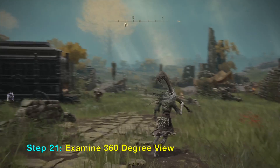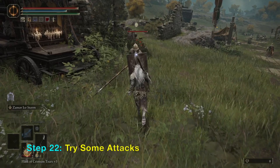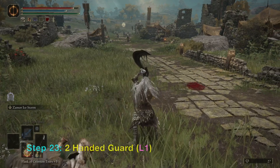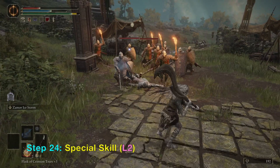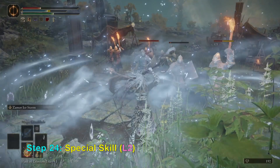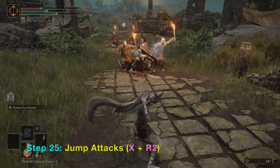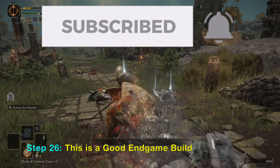Here is a 360-degree view of the full Zamor Armor Set with the Curved Sword, and here are some attack animations. Two-handed, and if you press L1 here's the block stance. There's a special L2 skill you can use with this weapon. And here's a jumping attack with R2.